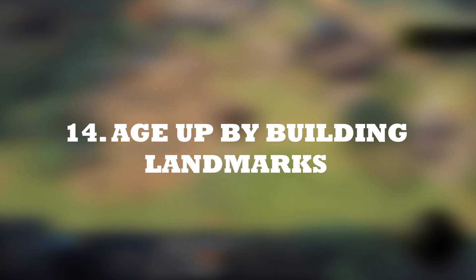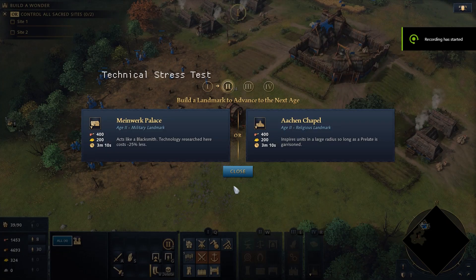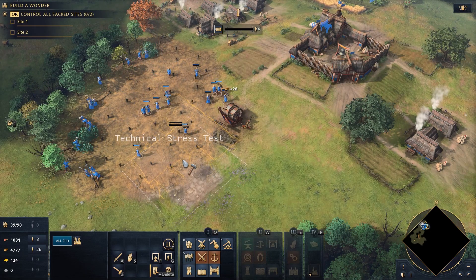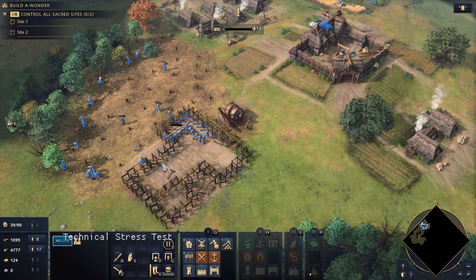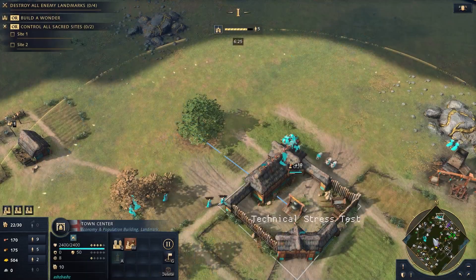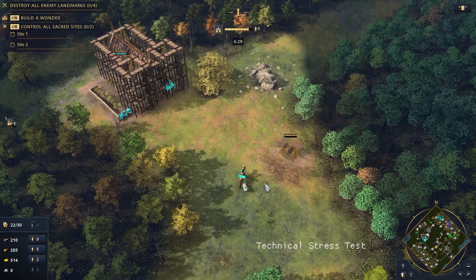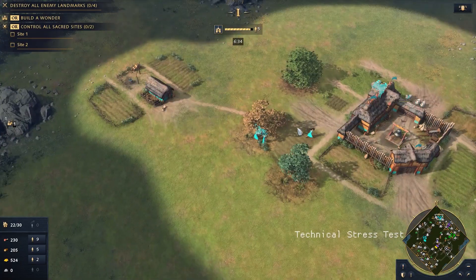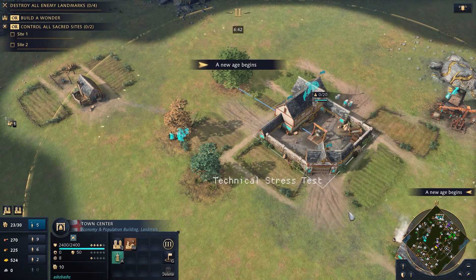Instead of aging up by researching at the town center, you now age up by building landmarks with villagers. Like AOE 3, you get a choice between two options while aging up, but now the time taken is no longer fixed — it depends on the number of villagers you assign to building that landmark. Though this frees up your town center to produce more villagers, it does tie up your already available villagers who could have been collecting resources. At least you have the flexibility of prioritizing the build to fit your plans.